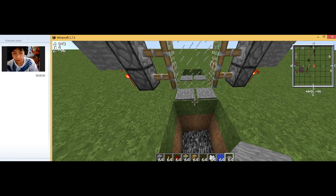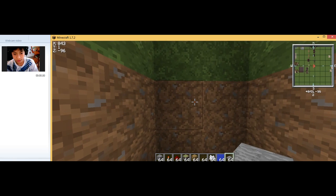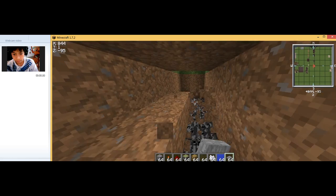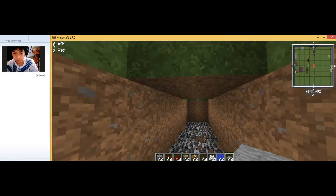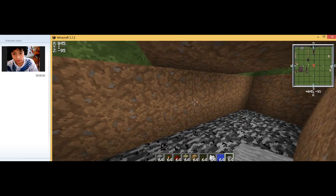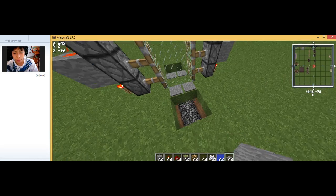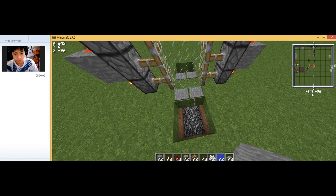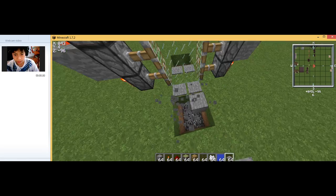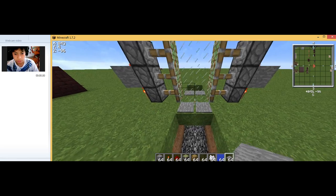Go into one of the holes and dig out three blocks. Hollow out this area here. If you want it wider, you can place the pressure plates further over, but I like it closer so you can easily hit the pressure plate.